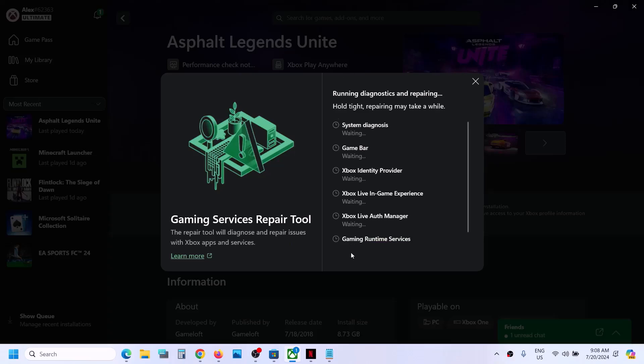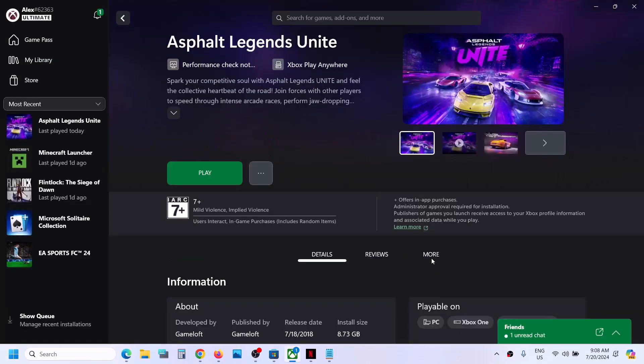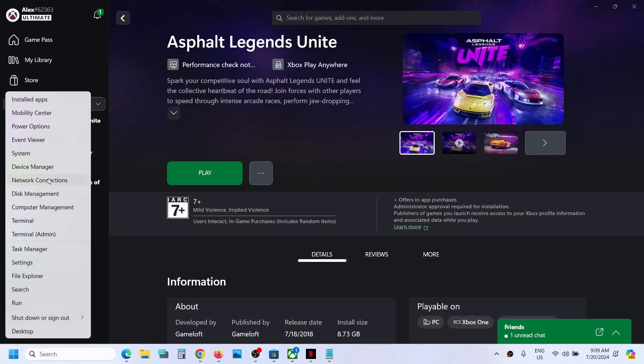Once the repair is complete, you can launch the game and check. Once this is done, close this, launch the game, and it should not be stuck on the syncing data screen. If it's still not working, then right-click on the Start menu and click on Task Manager.